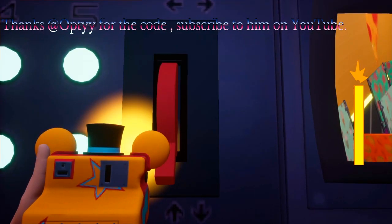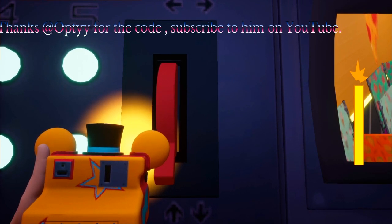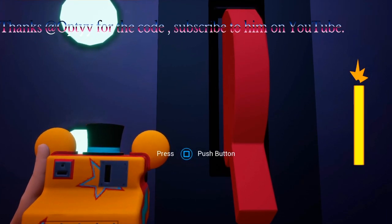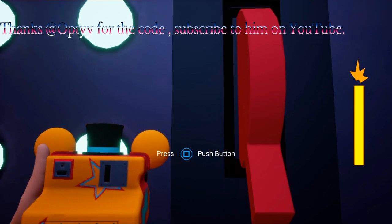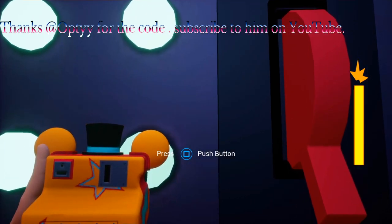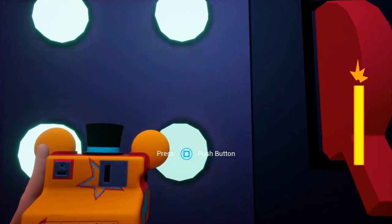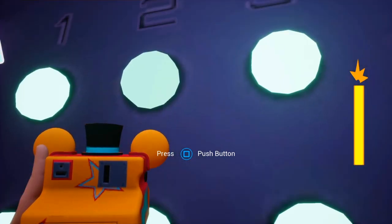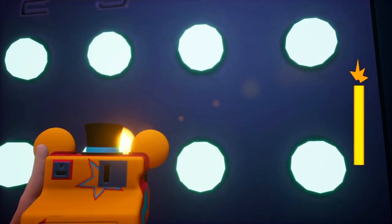Lever down — it's already down, so it starts down. I'm pretty sure — okay, am I doing this right? It's already down so I don't touch it. By the way, this is Optic — make sure to check him out. You can put your channel in the chat. So lever down, which is already down.